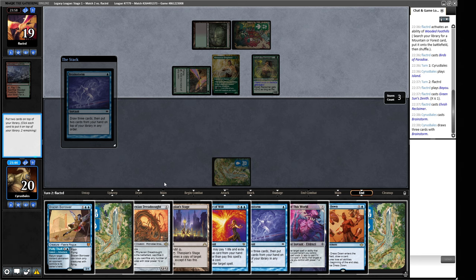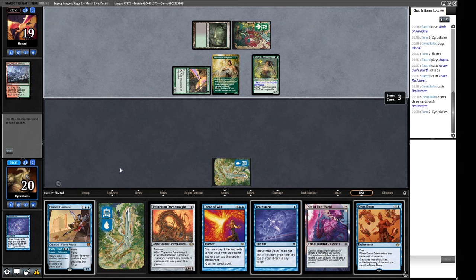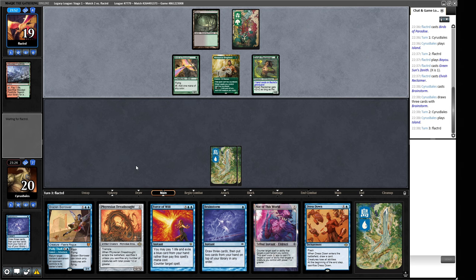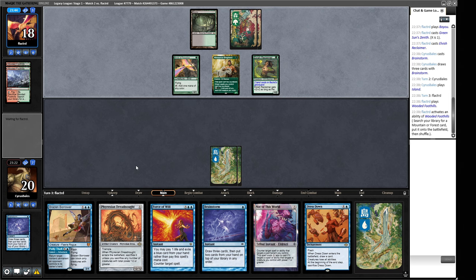So then we are just going to put Island, Island on top, or Stage, Island — we have to draw through them anyway. We have Dress Down, which turns on our Force of Will. Let's see what our opponent goes for this turn. If they just go for a Natural Order, we could potentially blow them out with the Dress Down here. It does make it harder for us to get this Dreadnought into play, that's the only issue.